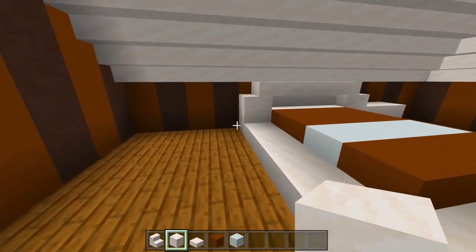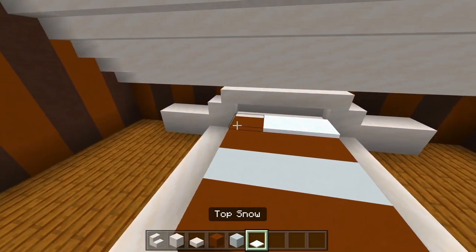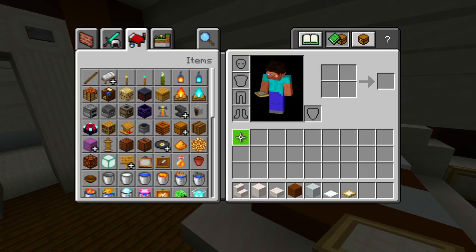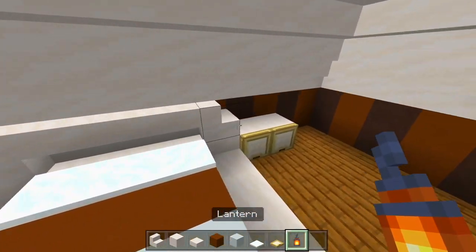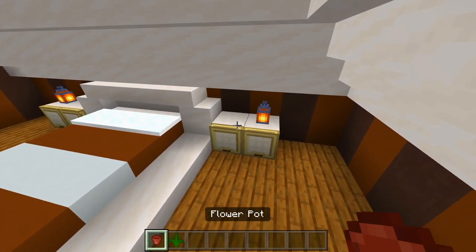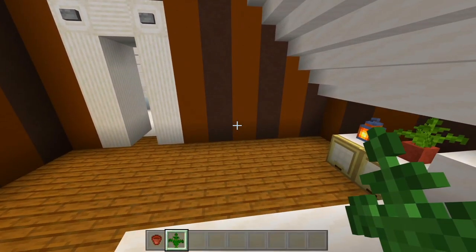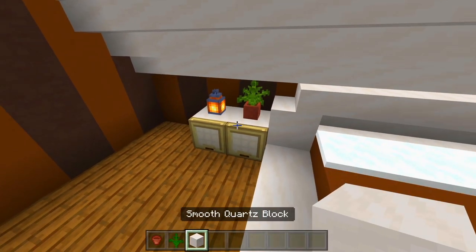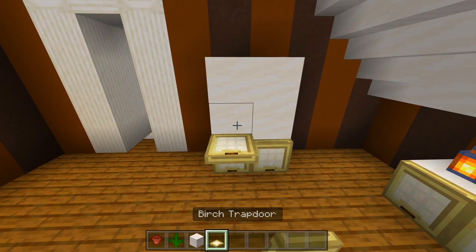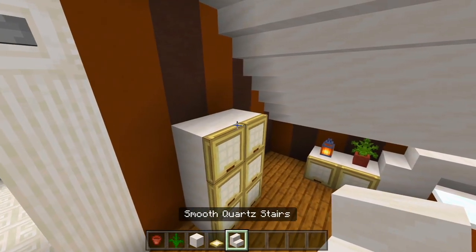On the sides I'm just going to have some full blocks, then some birch trap doors on the side. Now let me get the snow - I'll have that as the pillows. Then let's grab the birch trap doors and place these in front of the full blocks. I'll also grab a lantern and have that on the corner of the nightstand. Then I'll grab the flower pot and use some ferns in here. And I'll go ahead and have a storage unit over here - grab the blocks of quartz and the birch trap doors, make it six blocks and cover it up. Then I'll have two smooth quartz stairs side by side on top of that.